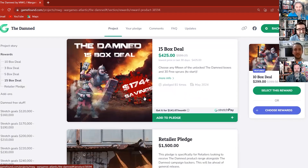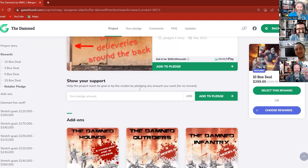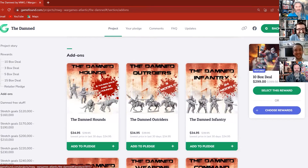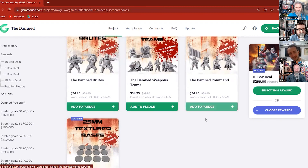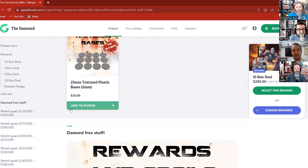We'll come back to this because this is where you would build your pledge. We've also got retailer pledges for stores so any stores that want to get involved nice and early can do that. Then you've got your add-ons — the most recently unlocked product at the top — so you've got your hounds, outriders, damned infantry, roots, weapons teams, command, and 25mm textured bases. You can add these to your pledge here.